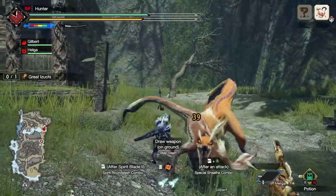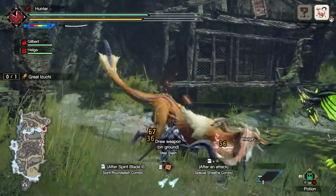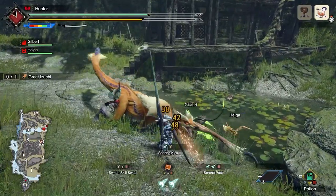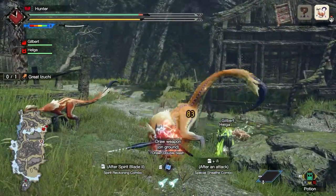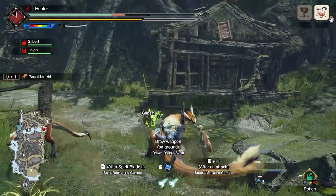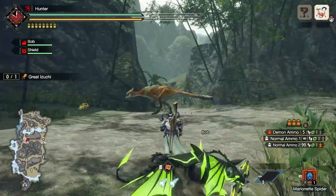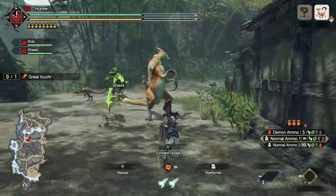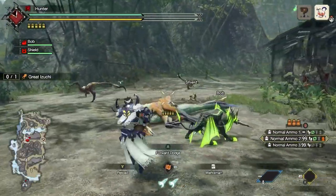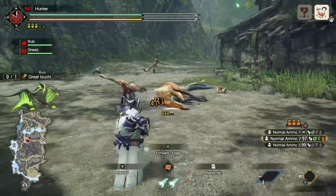First up we have the Great Izuchi, a ferocious bird wyvern that hunts in a pack. This hunt is ideal for trying out any of the 14 weapon types available to you in the demo, as well as trying out the new switch skill swap and silk bind moves. Keep a lookout for some of the new endemic life too, including the extremely useful marionette spider, which can be used to pull monsters into terrain for a potential knockdown.